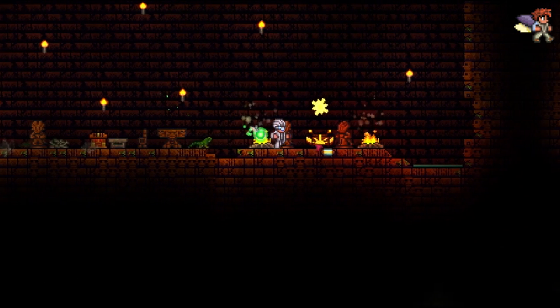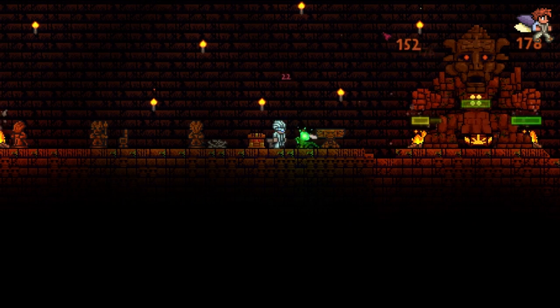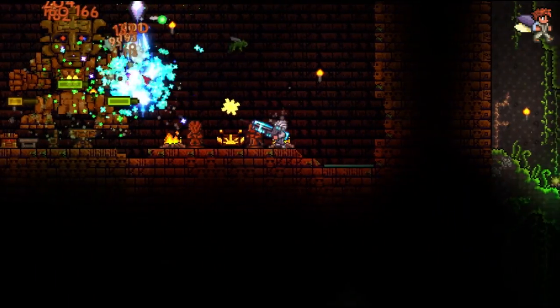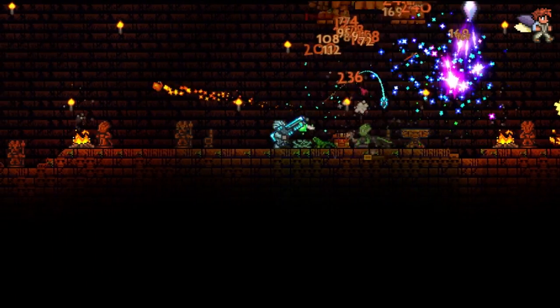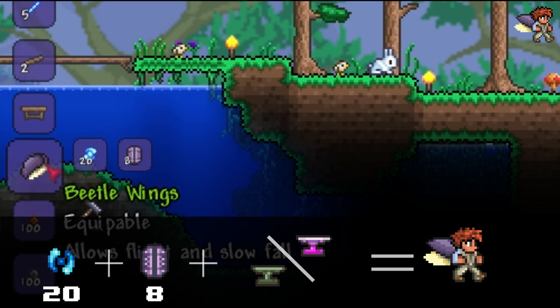To create the beetle wings, you will need a total of 8 beetle husks, which are dropped by the golem in the lizhard temple. You spawn the golem with power cells, which you can either obtain from mobs or chests within the temple. Once you have gotten hold of your beetle husks, combine them with 20 soul of light at an anvil.